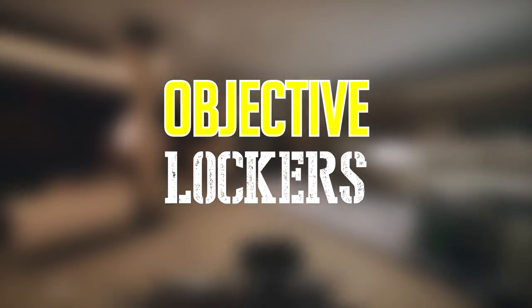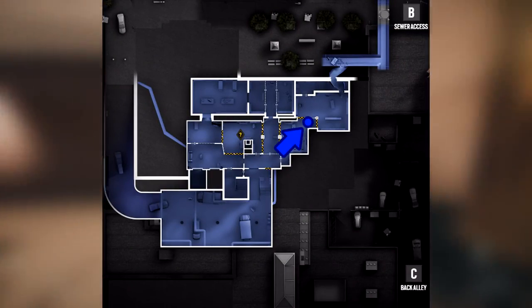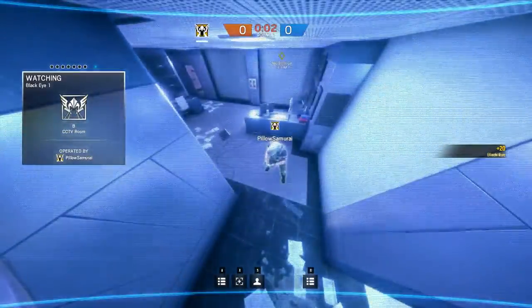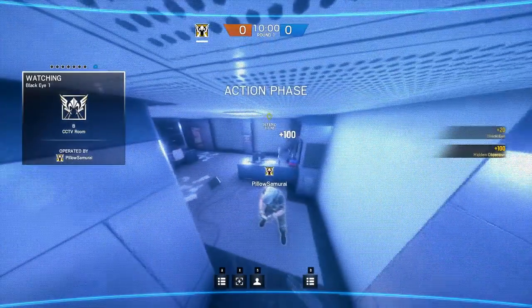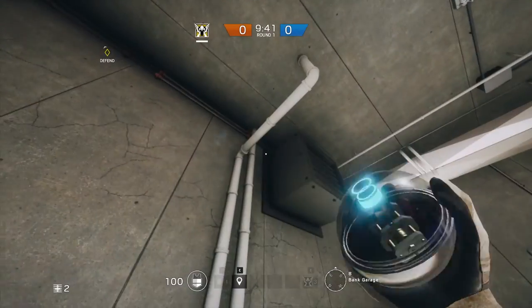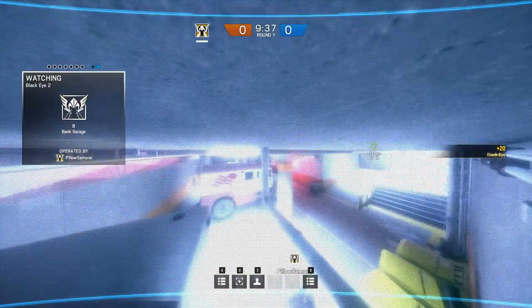There are some sneaky spots for an objective in lockers in the basement. One is in the CCTV room, behind this exit sign. This sign hides a camera from attackers approaching from the sewer access, while still allowing you to watch the walls. Another hidden spot is next to this vent in the garage. The darkness should obscure the camera while the side of the vent allows the camera to view anyone approaching the objective.